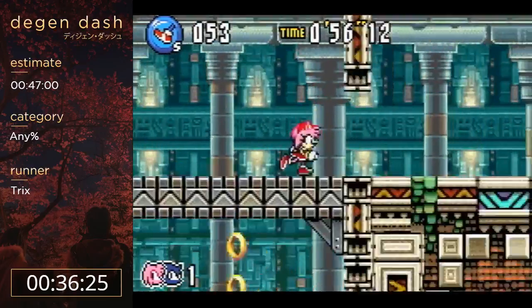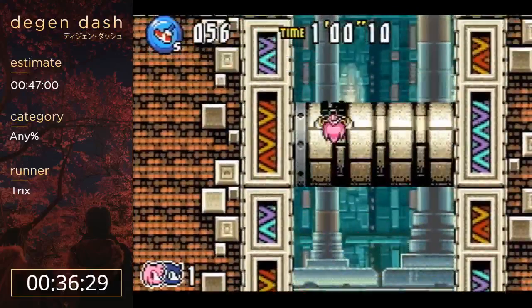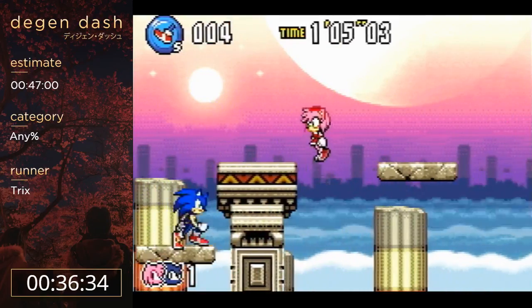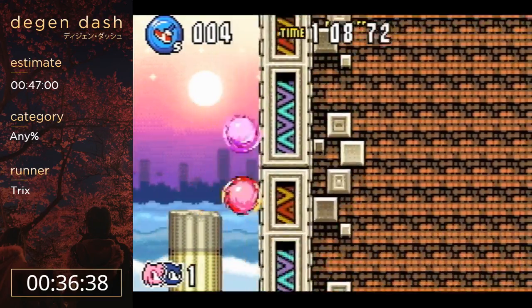I wanted to use Amy's air dash a little bit earlier there. Here I get hit intentionally because you don't want to be running too fast through here. You gotta be going slow so you can land on that platform and hit that spring with your hammer.